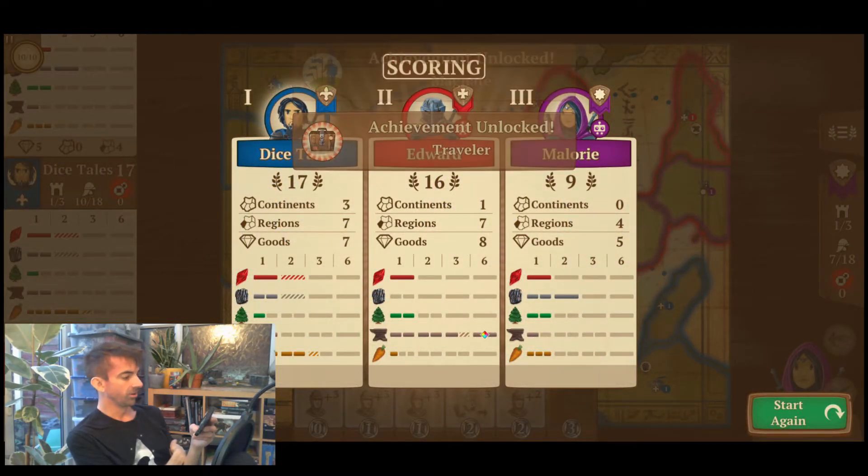Hoorah! I got 'The Traveler' achievement — I must have done so much movement. It gives you a rundown of all your scores. Droid Tales has won this game, which is great. Because I had two red goods that's two points; because I had three ore/coal icons, another two points. Overall from all my goods I got seven points; from the regions where I had a majority that's another seven points. I had seven different areas, and because they were in three different continents that gave me some extra points too. Close — Edward on 16. I helped him out as well. Sorry, Mallory — I did pick on you because you were winning earlier.